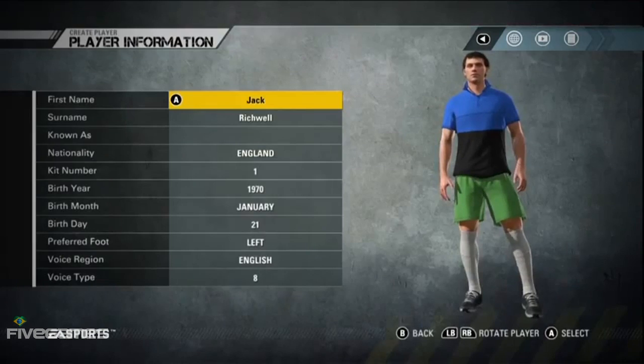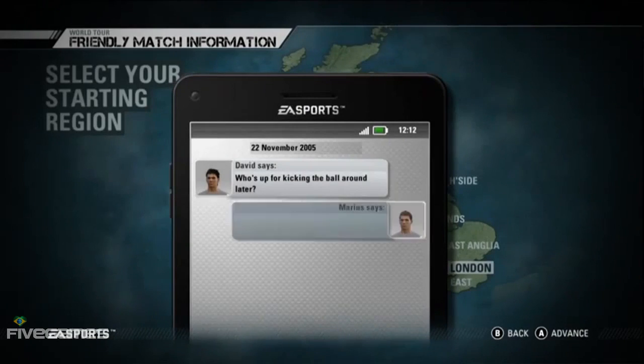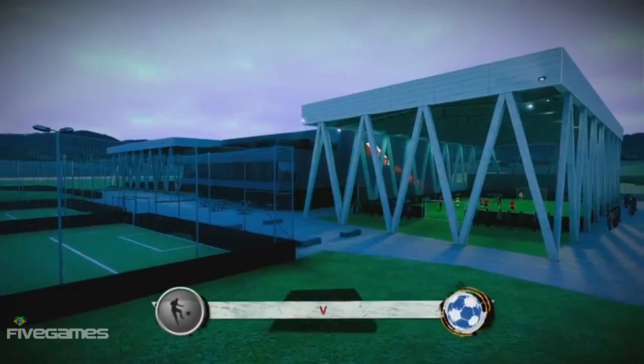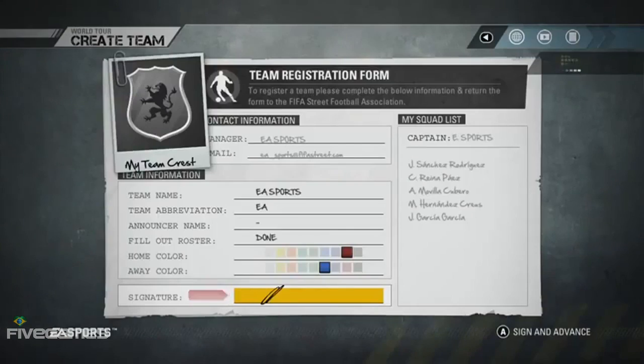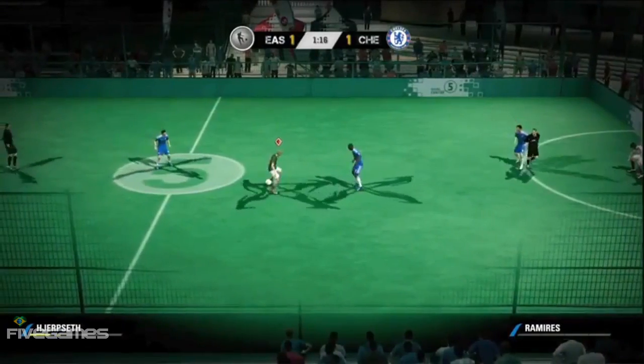World Tour is our social, connected game mode within League of the Street. The idea is you start as yourself, create yourself, put yourself in the game, and then we drop you into what we call a friendly match. It's basically as if someone had called you up and you're going down to your local park to play a match. If you're connected, you'll see your friends in that friendly match right away, and you'll be able to start creating a team that includes your friends. The idea of World Tour is you and your friends going on this global journey to become the best street football team.